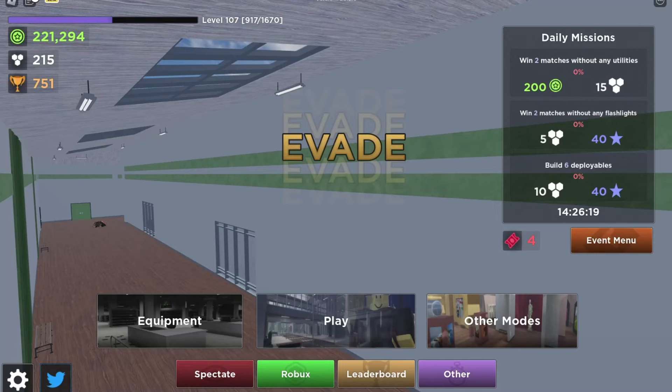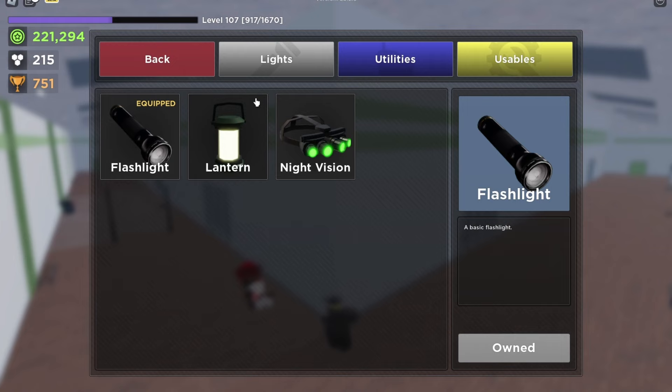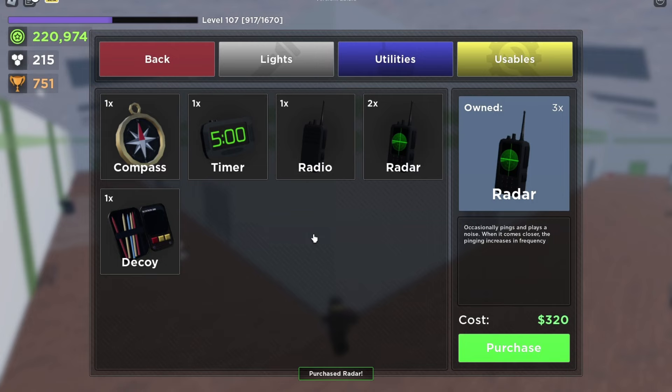Today I'm going to show you how to equip items in Evade. You want to go to the equipment button. For example, if you want a radar, go to the item shop, go to utilities, and buy a radar.